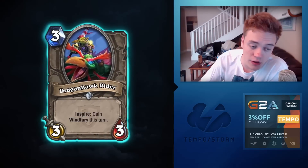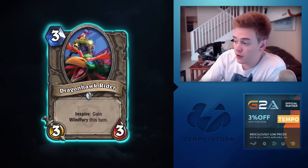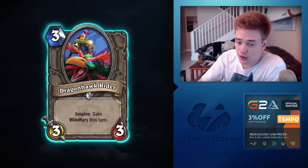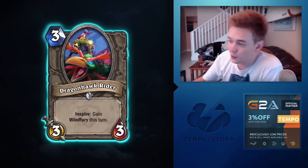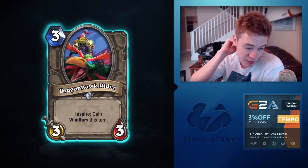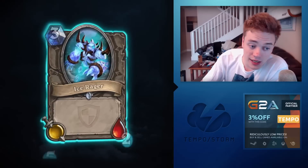Dragonhawk Rider: Inspire — gain Windfury this turn. That's crap. Thrallmar Farseer is bad because it has three health and dies right away when you play it — this card also has three health and will also die right away. And when it doesn't die, you don't already have Windfury; you have to hero power on turn four instead of playing your Shredder just to get it to do something. Not good. Reasonable in Arena — you threaten to take out two guys — kind of like Raging Worgen but worse.